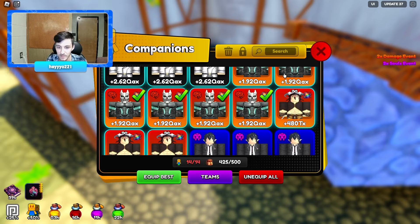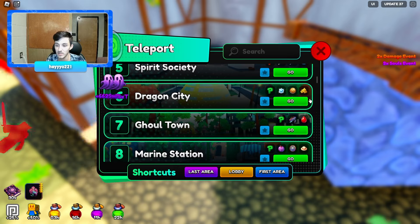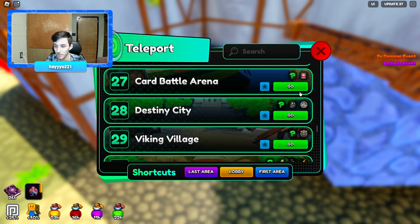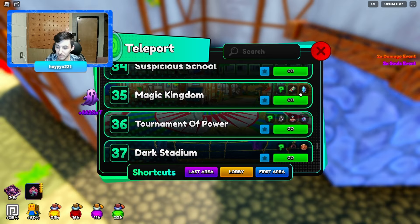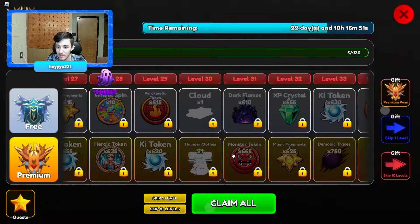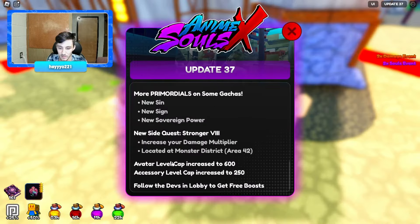I could make another Eternal unit but the update is going to be in less than two days, so I don't feel like I really need to. I can just wait till next update and get a full best team from that. As you guys saw we did literally max out everything besides the Monsters and the Battle Pass Accessory, which is fine — I'll get the Battle Pass Accessory during next update.